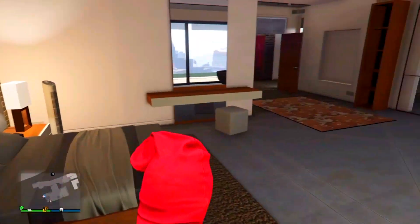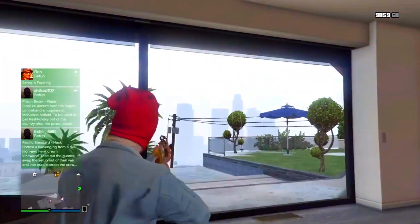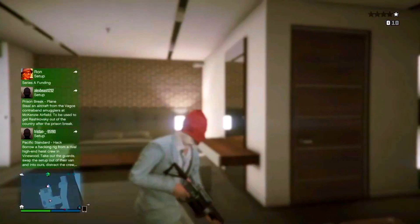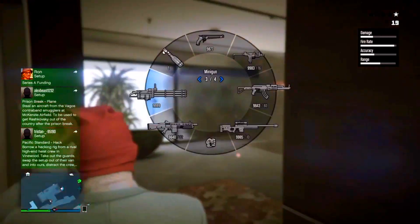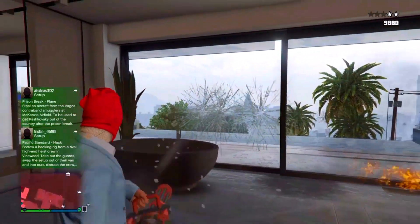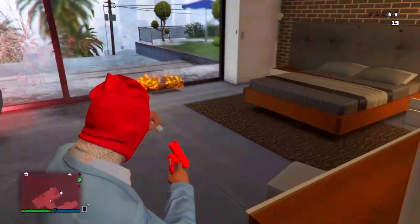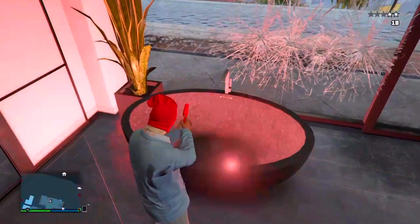Once you're in Franklin's house you can explore the whole house, and you are invincible from any online player or any wanted level cops. Walk around, have fun, troll your friends — you're invincible. Hope you liked it, subscribe, and peace.